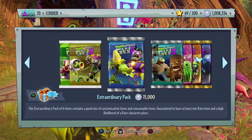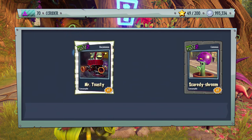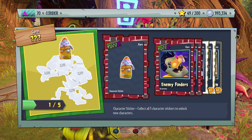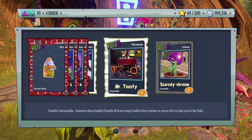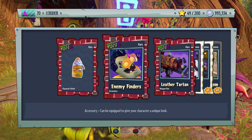Extraordinary pack number four — I'm liking these packs so far. We just broke a million coins spent. We get a new Kernel Corn piece, Enemy Finders, Leather Skin, Funnel Face, Mr. Toasty, and Scaredy Shroom. I like the Funnel Face. Leather Tartan is definitely for an All-Star. The Enemy Finders are okay — I feel like they could look a little better.